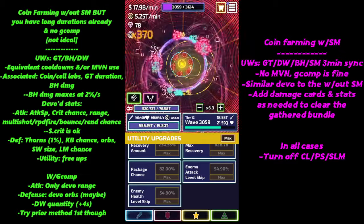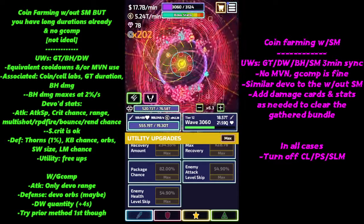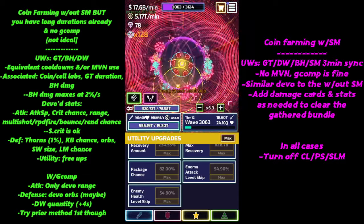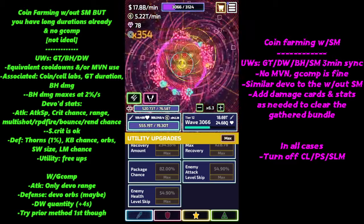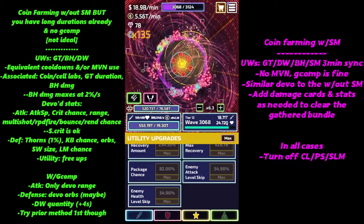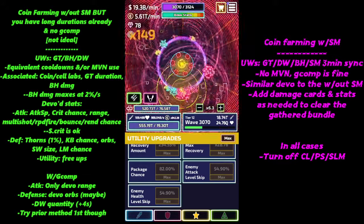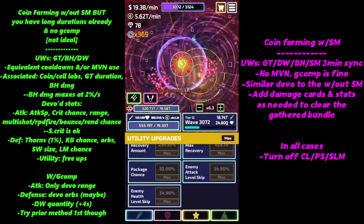Knockback chance and shockwave size you want to keep minimal, same with landmine chance — you don't want landmines sniping your kills. With knockback-related stuff, you want enemies close to your tower. In the utility tab, keep all three free-up stats — attack, defense, and utility free-ups — at zero. You don't want random bonuses going to all these things you've devolved.